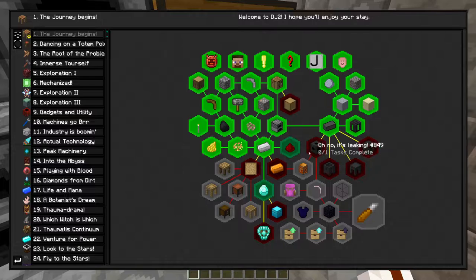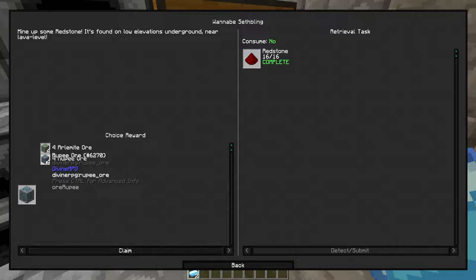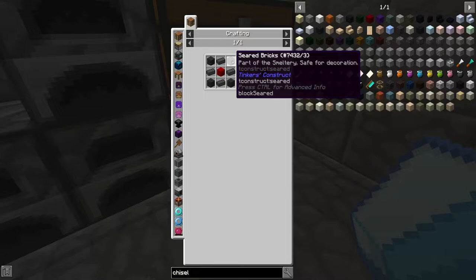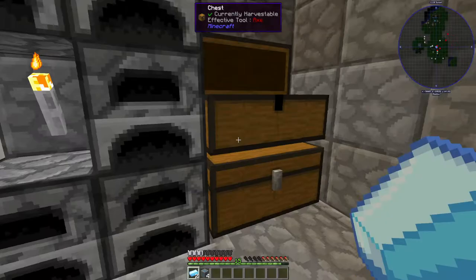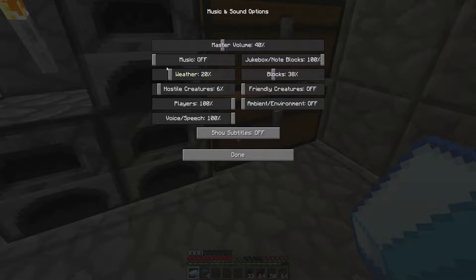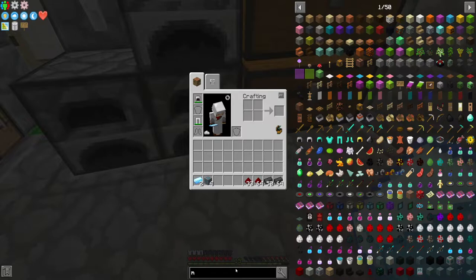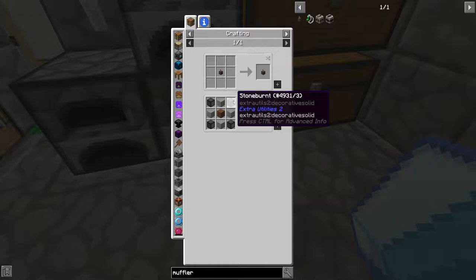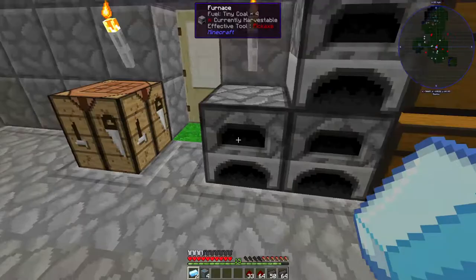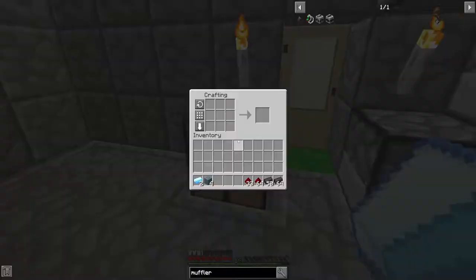Got diamond but can't use that yet. I want to get the smeltery going, so let's start with the controller. We're gonna need seared bricks and redstone. I did smelt a lot of seared bricks off-camera. There's a muffler in this pack — how bad is it? Stone burnt — that's bogus, but I'll deal with it for now.